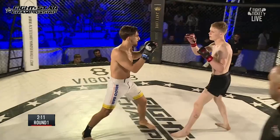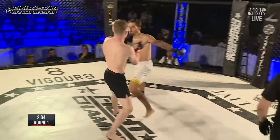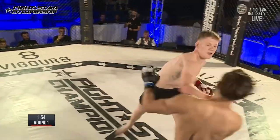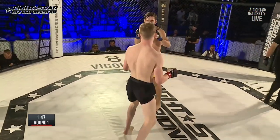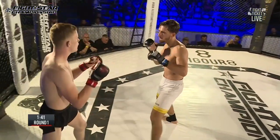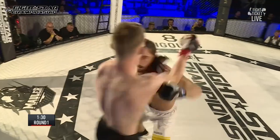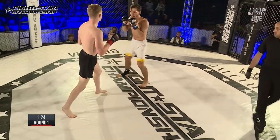Feeling out process here in round one, just over two minutes left in this first round. Callum looking to twitch for the left hook — he's got a nice overhand right that he sets up with that left hook. Steven's doing a good job of staying center of the cage, trying to keep Callum on his back foot. Steven looking to invest that left to the body and go upstairs with the hands dropped.